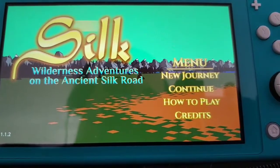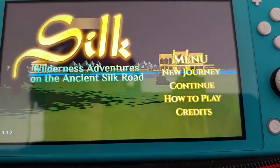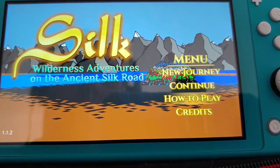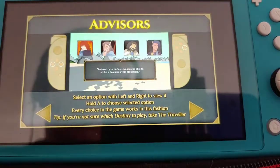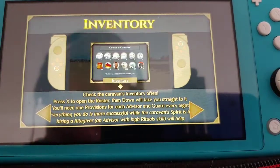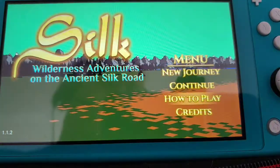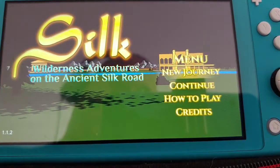All right, so here we have Silk: Wilderness Adventures on the Ancient Silk Road for the Nintendo Switch. So we got how to play — pretty basic controls, you know: advisors, roster, movement, and all this other stuff. It's an old-school style point-and-click game, that's really what it is.